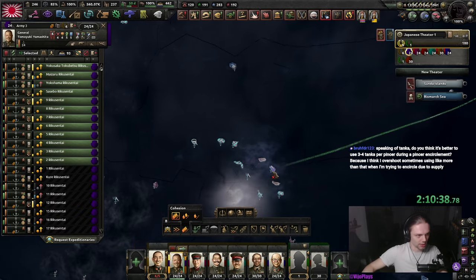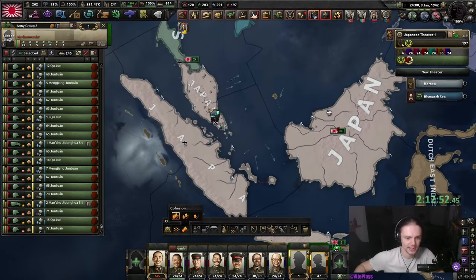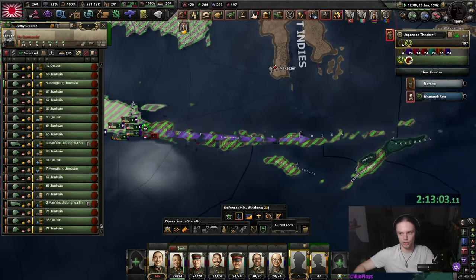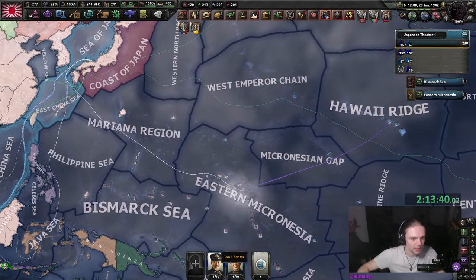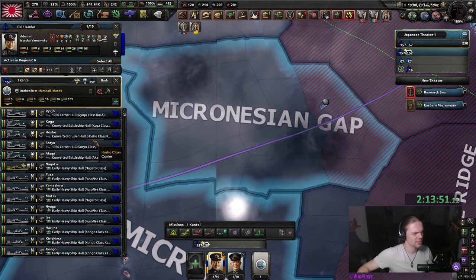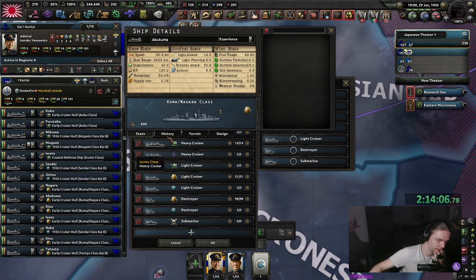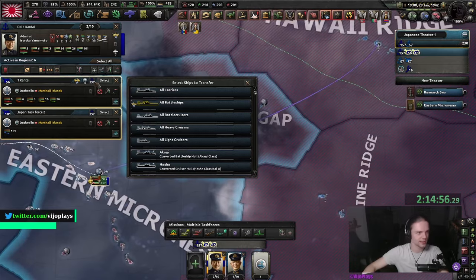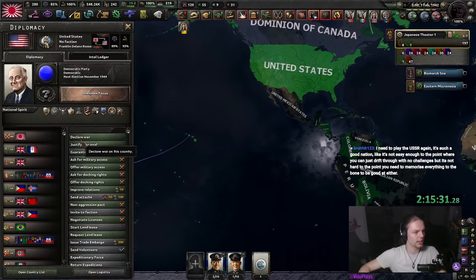I believe that should secure most of the Dutch resources, and it cuts off the allies from them too. Now we can prepare the island hopping — the greatest part of HoI4. With all the crappy divisions we get from our puppets, send them to the East Indies to guard the ports. In the meantime, send Yamamoto over here. Once Yamamoto is over here — that's not enough; these are 1936 carriers that we'll have to split off — there we go.